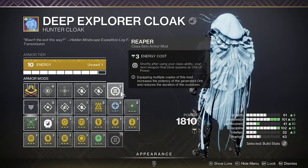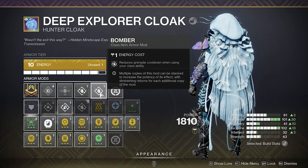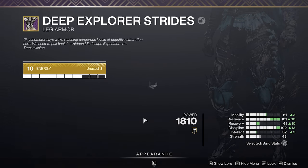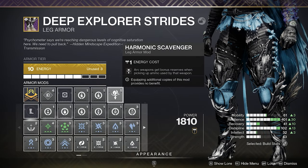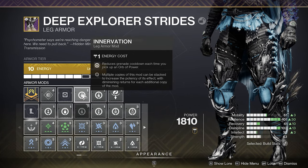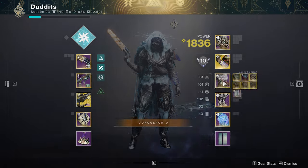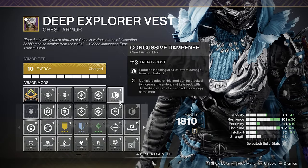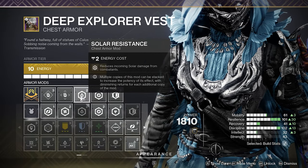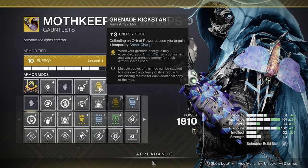Spark of Beacons: while amplified, your arc special weapon final blows create a blinding explosion — Indebted Kindness is crazy with this. Spark of Recharge: while critically wounded, your melee and grenade energy regenerates more quickly — an absolutely great fragment. For the class item: Reaper — every time you use your class ability, your next weapon kill spawns an orb of power, paired with attrition orbs for orbs forever. I like to run two Bombers — reduces grenade cooldown whenever you use your class ability.